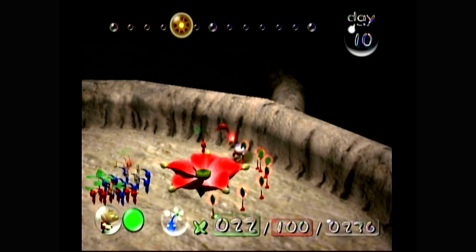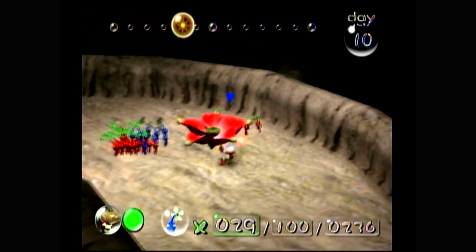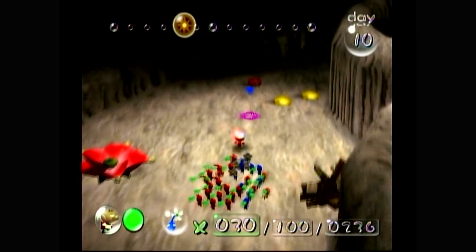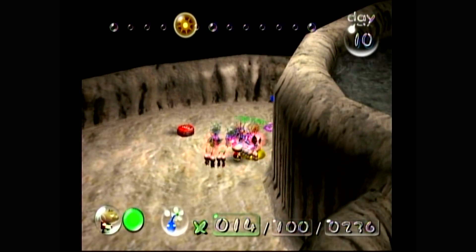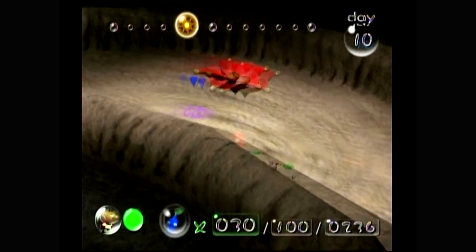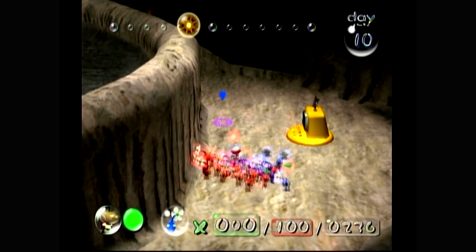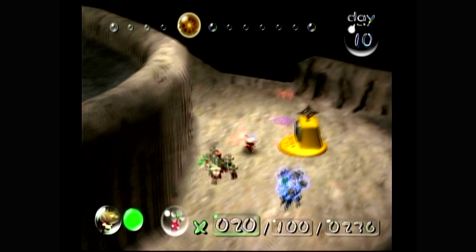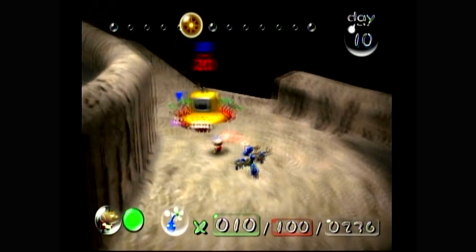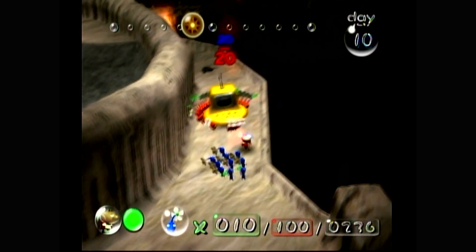I want to be very careful here because if I accidentally throw anyone they're going to fall. I've also plucked someone and had them fall directly onto the candy pop bulb before — I don't remember if that actually counted as them falling in, but it is kind of funny. Red Pikmin are immune to fire, so it doesn't matter if they walk directly through a fire jet — it won't do anything to them. I can just walk around the edge here.